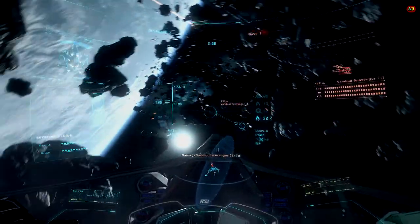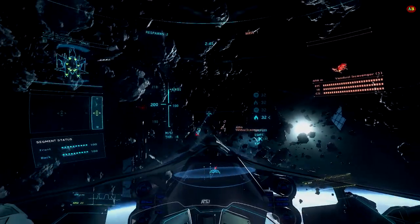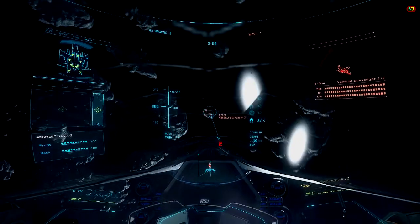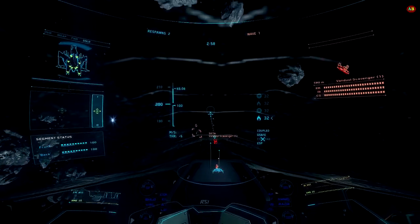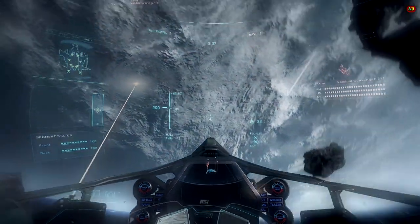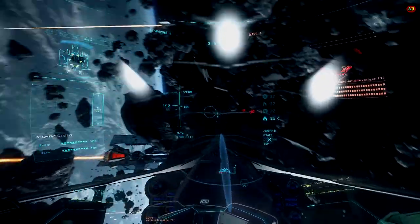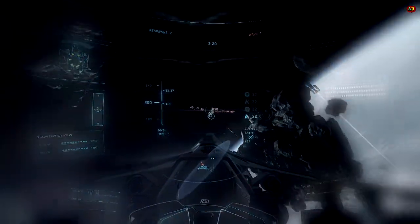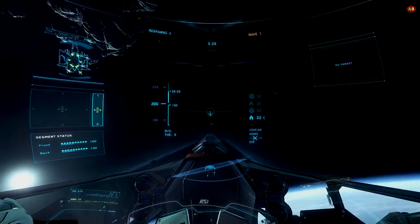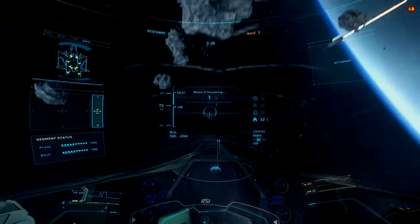I set my controllers up beforehand, then go into the options and bring up the curves section. The curve has a center line that goes diagonally from the bottom left corner to the upper right corner. Everything on the upper left side is considered above the line, and everything on the lower right side is considered below the line. This is where I need a citation — someone please fill this in — because going above the line has a certain effect on your controllers, and going below the line has a different effect.